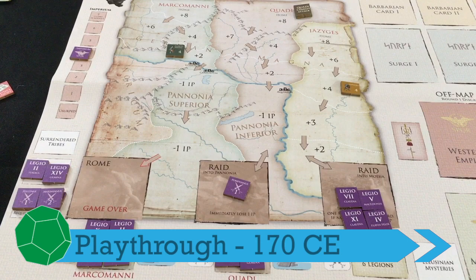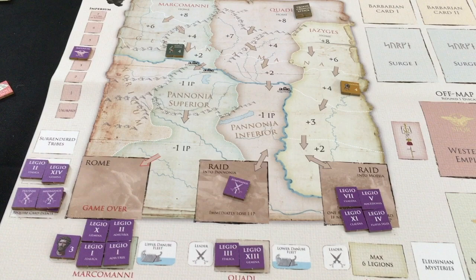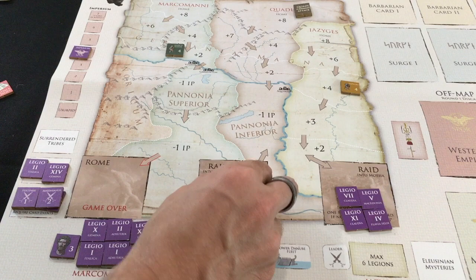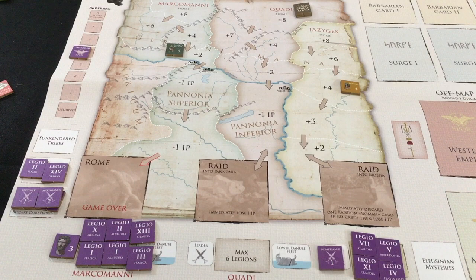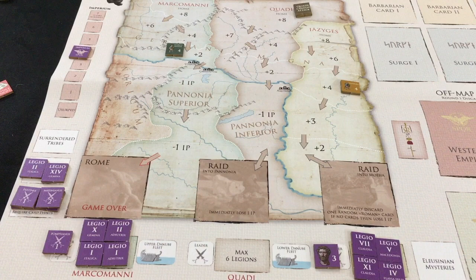Let's get into the playthrough and initial placement. The Quadi are all the way back on their track, theoretically vulnerable to a quick strike though we can't attack until they've advanced at least once. The other two tribes are close and dangerous — especially the Marcomani, who could cost me Imperium points right away. I'm going to put six legions and Marcus against the Marcomani, and four legions with one leader to deal with the other tribe.